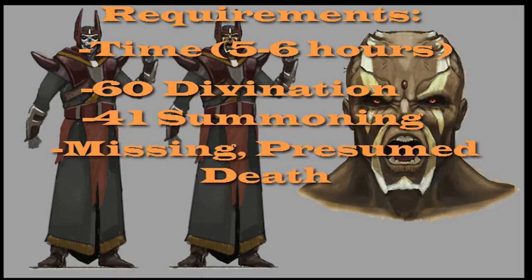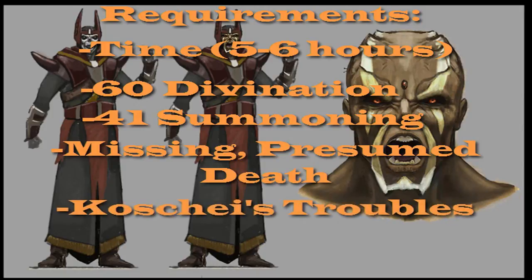For quests you need to have Missing Presumed Death complete, as well as the mini-quest Koshay's Troubles, which only takes about 5 minutes so don't be intimidated by that. I have actually completed guides for both of these quests, so I'm going to put a little annotation square around the name of them on screen. Go ahead and click on those if you need to do those.